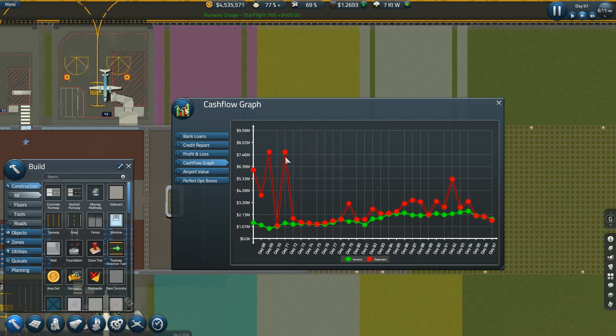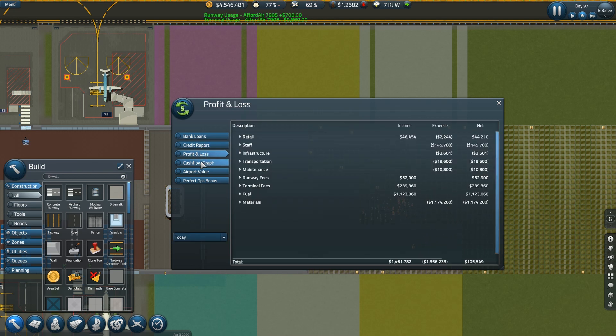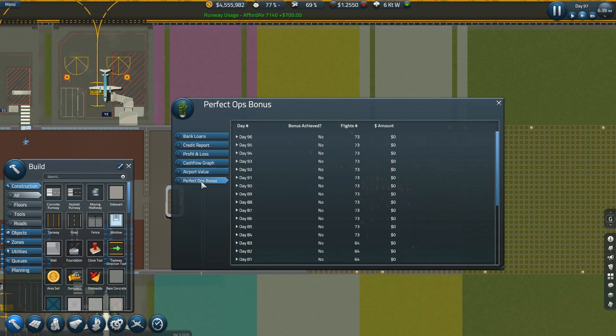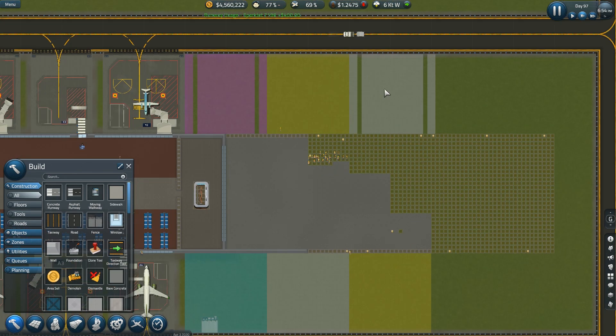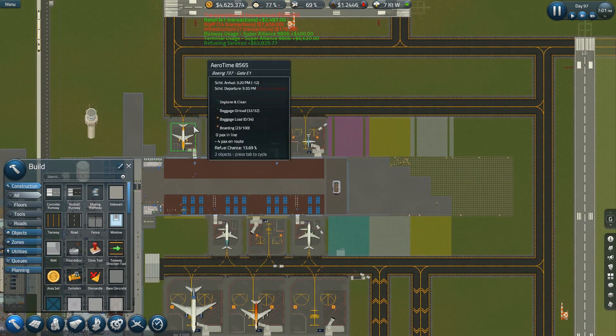Cash flow is really high — oh, that's not so bad. How did this go up that high? Oh, that's expenses. I wish it would show the balance. Credit report is $7.04. Airport value is $41 million. I think I had a perfect bonus due time before, but not anymore — it's too complicated, it takes too much money.